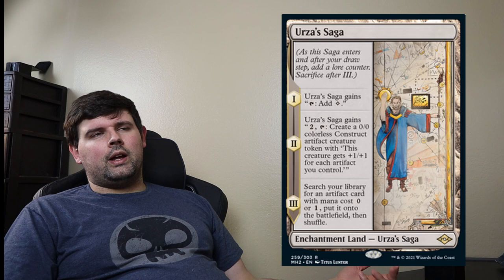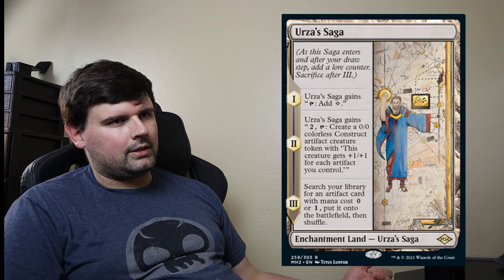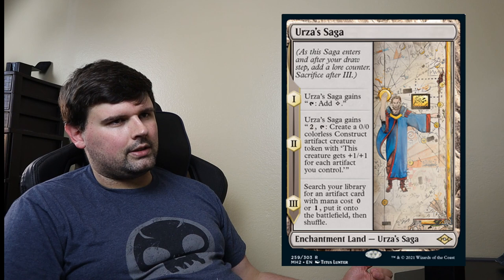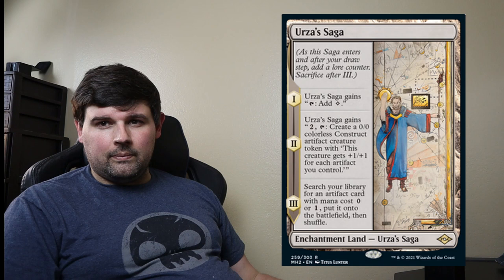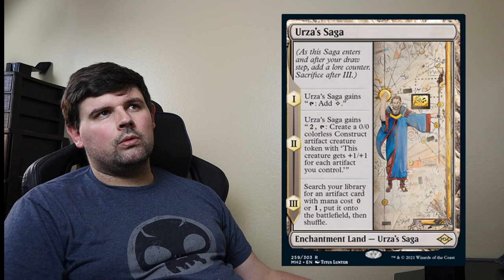If you don't have a Lion's Eye Diamond but you do have an Urza's Saga, and the hand is one of those situations where it's like, 'Man, this hand would be great if I had a Lion's Eye Diamond,' those could turn into keeps rather than a mulligan. I'm trying to say: hope that nobody plays Wasteland or enchantment removal. Throw in a couple of Urza's Sagas — probably not a whole bunch, because I think Ancient Tomb is still going to be a little bit stronger in that spot.